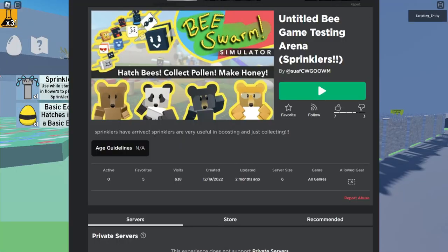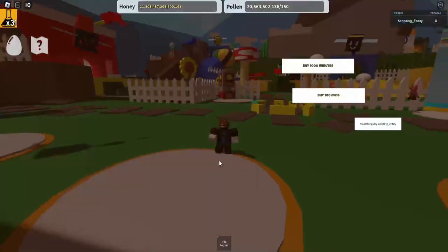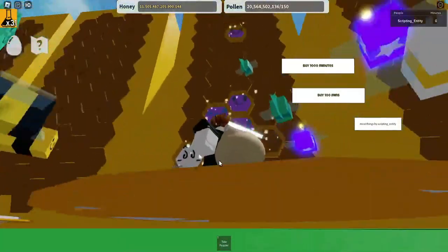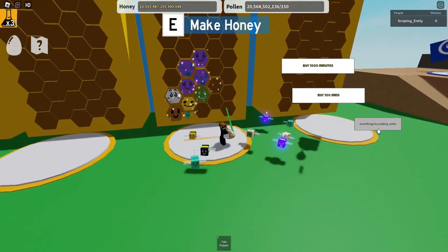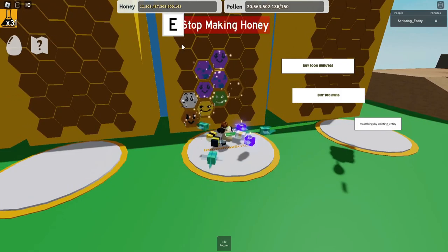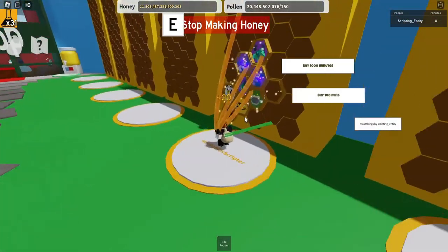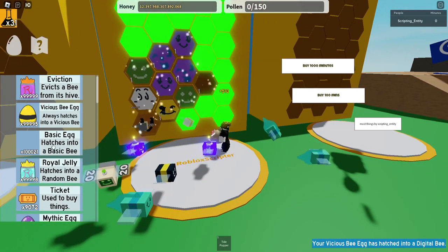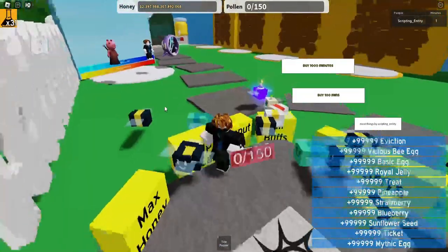The next game is the Untitled Bee Game Testing Arena with sprinklers. I don't think I've played this game before. It has bees from the simulator, and the map looks familiar, but why is the hive so big? I may have played this game — the data might be saved. Let's see: Vicious Bee, Digital Bee, Basic Egg — we have a full hive.